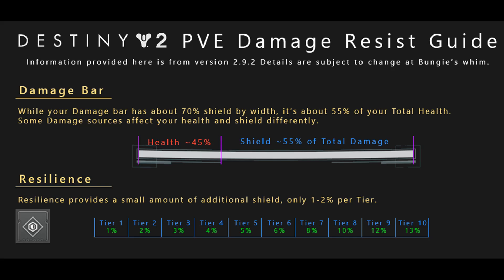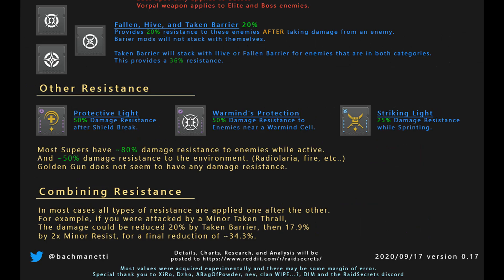The default damage resistance you see is when you activate your super, giving you about 80% resistance, unless you're using Golden Gun. God Mode brings that to the extreme — basically you only take 20% of the normal damage. So if a boss stomp does 100 damage, you only take 20 instead while you're in your super, giving you a tanky feel.